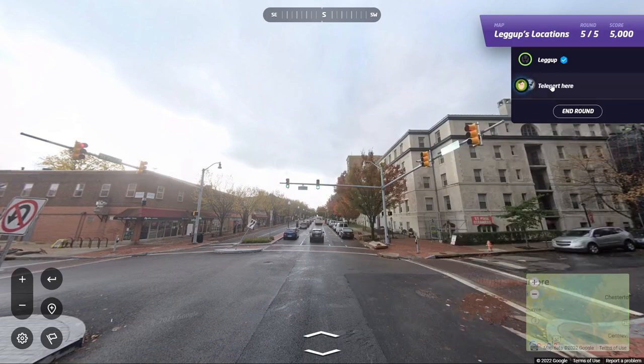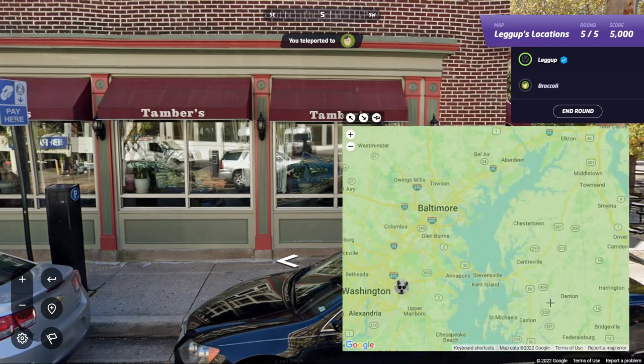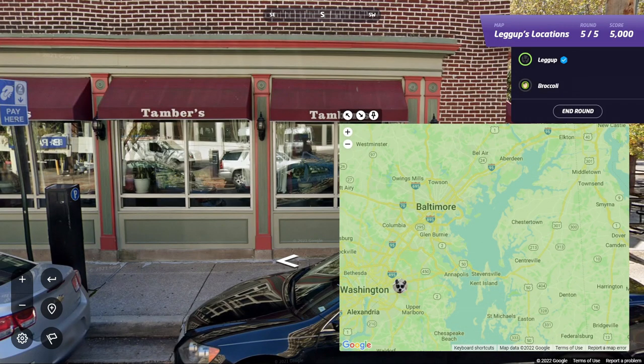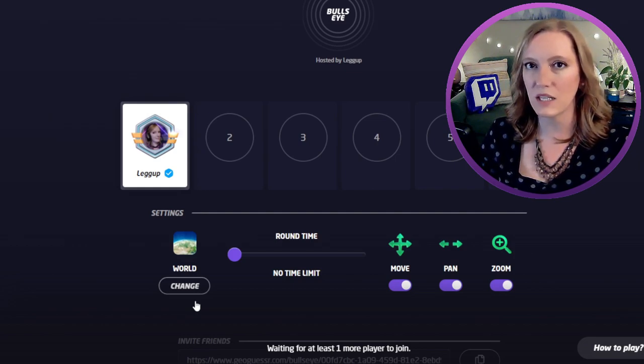There are two other cool features in Bullseye. One is teleport — just click on a teammate's name and you can see exactly what they see. Another cool trick is that you can ping on the map by tapping it, telling your teammates 'I've already placed my guess, but I think it's over here,' so that you can work together. Bullseye is also one of the few game modes that has the option to set no time limit.